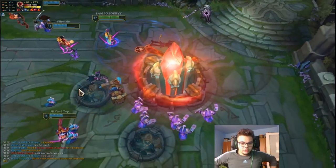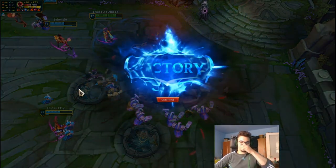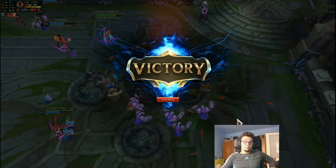The only problem — does the slow ever work? Not on me, and not on Jinx. The only problem with that engage was that I forgot I don't have GLP. When you play with Archangel's Staff you're going to miss some of these combos because you don't have the certainty of the GLP active. But we still got the kill because of flash.